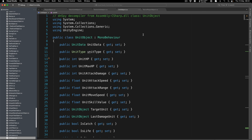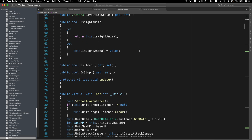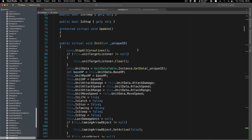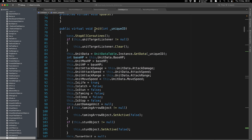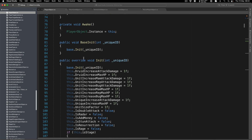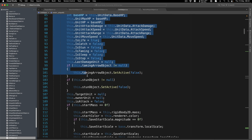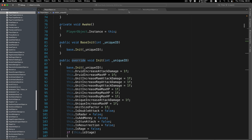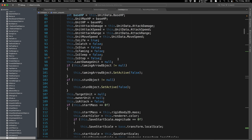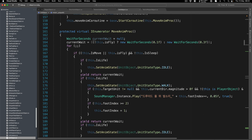One thing you can learn while studying this source code is using inheritance to create a structure or hierarchy of classes. Every class fills the role of another: unit object has all the basic, general data that every single one of these classes is going to use. We have the init function used here in the player to initialize it. One thing we're doing in the player is overriding it — declared as virtual — which means we can override and implement our own behavior while keeping common behavior.